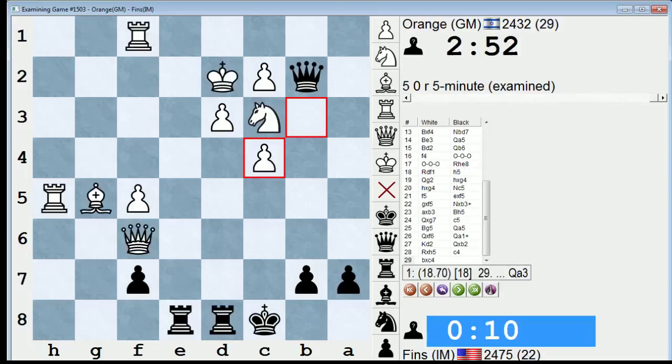All right. So GM Orange continues to hound me. Good player — I gotta get Goffstein back. Okay guys, thank you for watching. Talk to you later.